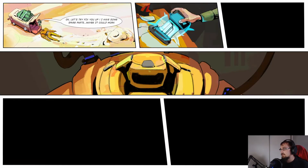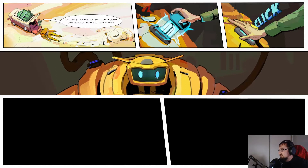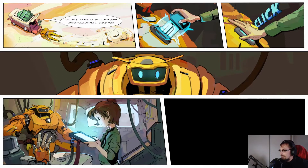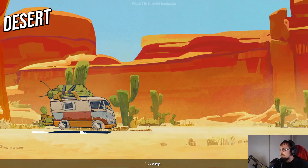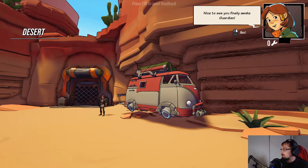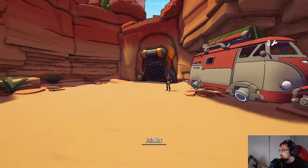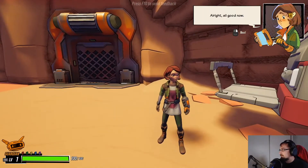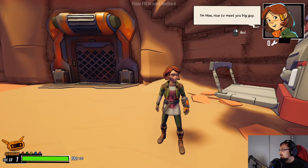Okay let's try to fix you up, I have some spare parts, maybe it could work. Looks like she is powering up the robot. Press any key. Nice to see you finally awake, Guardian. I'm Max, nice to meet you big guy.